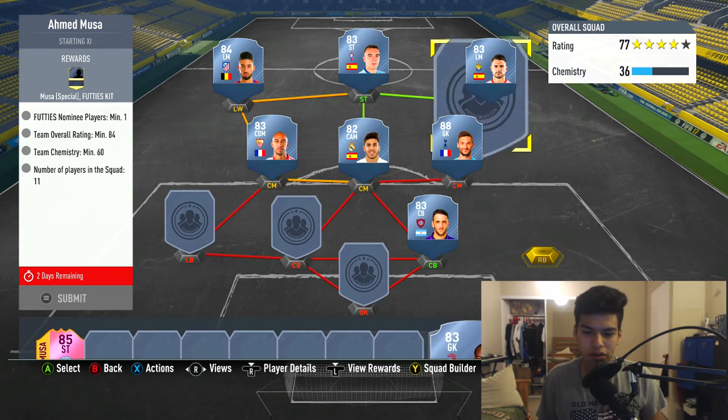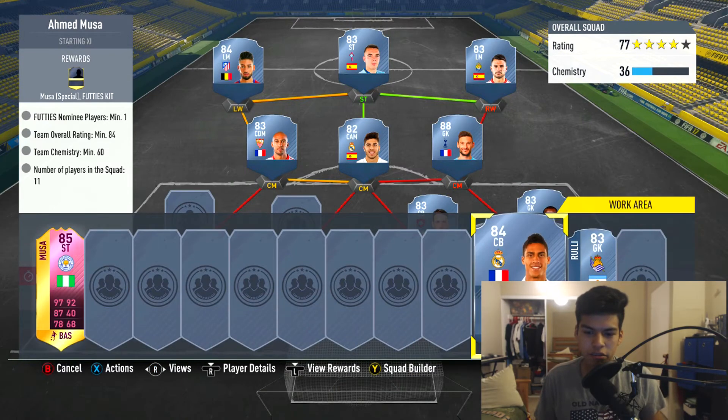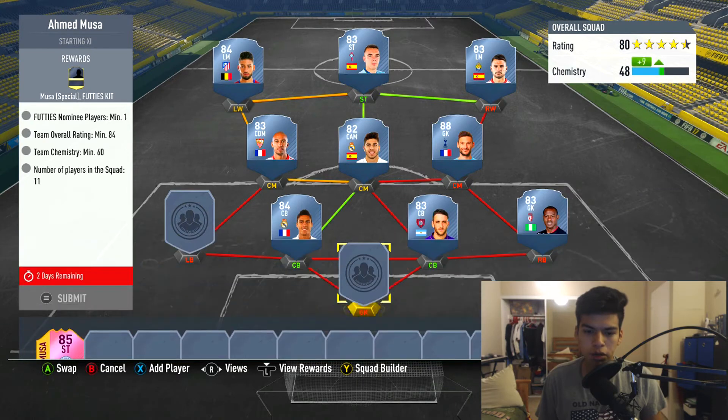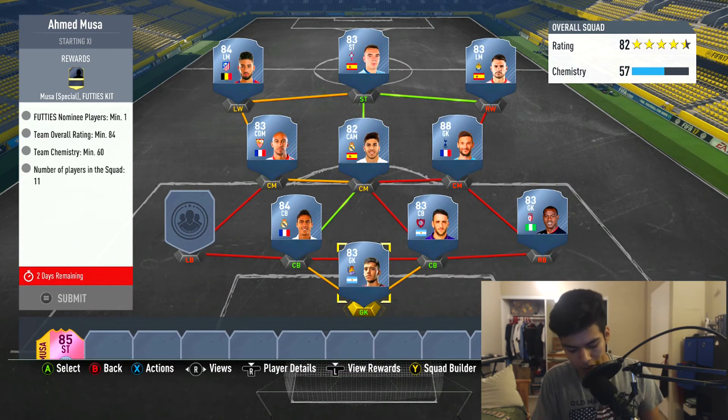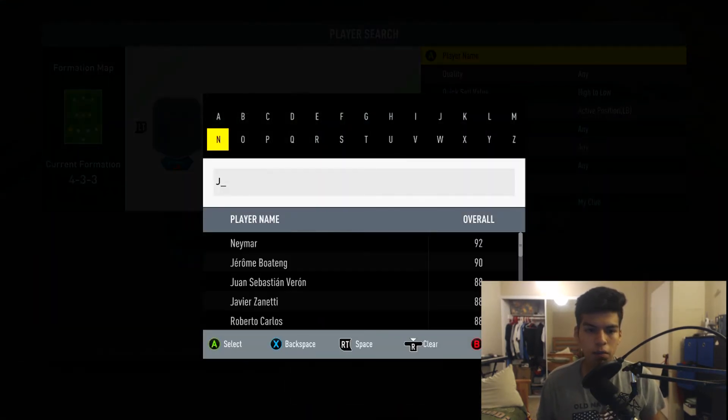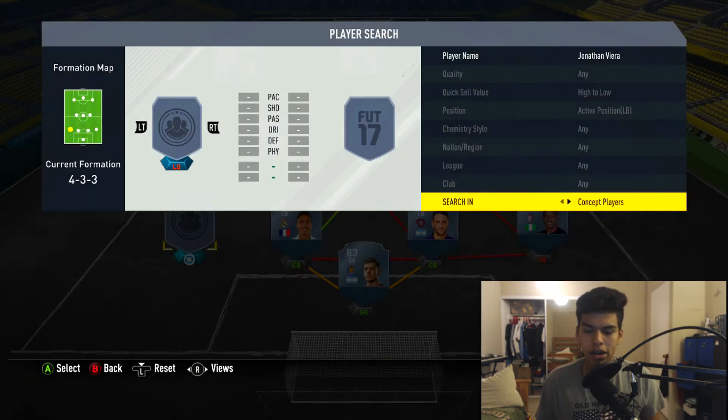We're gonna go for right back — the 83-rated Yema from Lille. We're gonna go for Varane at that left center back spot and Rui in goal. Rui is 2,100 coins, Yema is 2,000 coins, Rodriguez is 2,300 coins, and Rafael Varane is 7,200 coins.